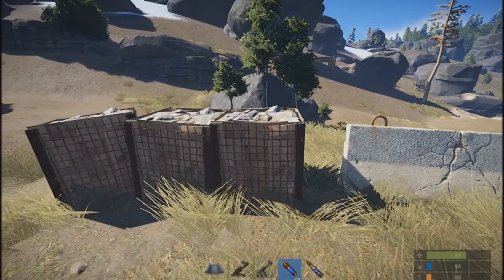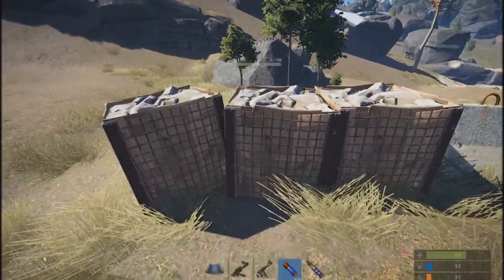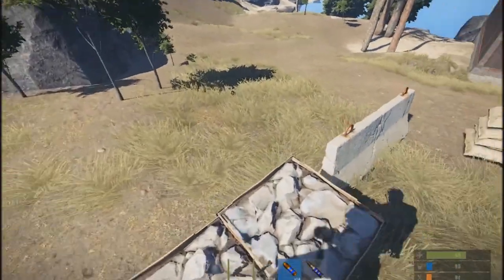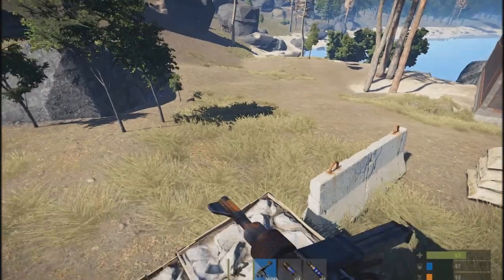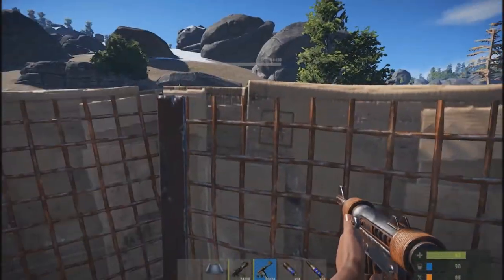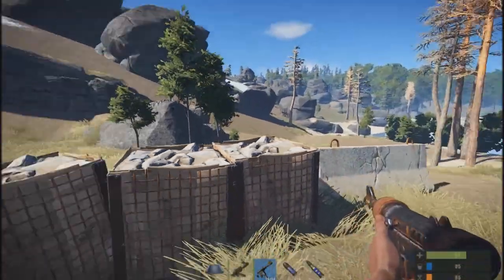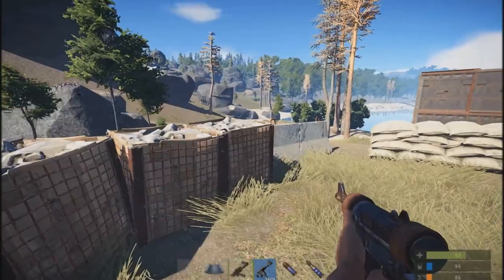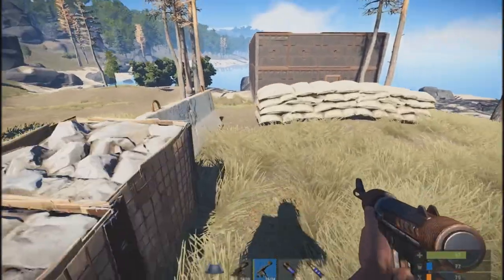You cannot stack the barricades on top of one another, and they're very easy to jump over and jump up on top of. Right now their primary purpose seems to be cover — ducking up to shoot and then ducking back down. But Rust players are always very creative and I'm sure people will find different uses for them.